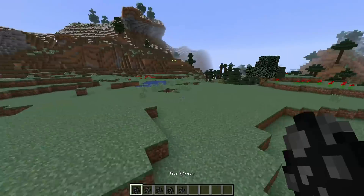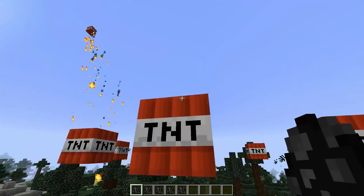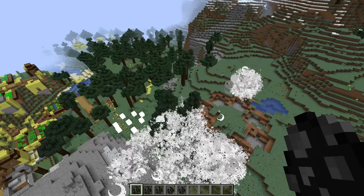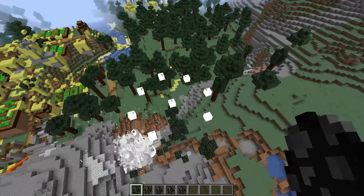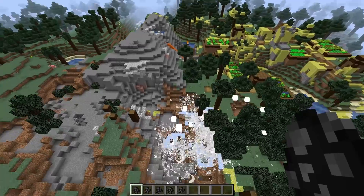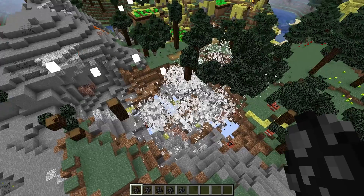Let's check out the second one, which is even more destructive. It spawns an armor stand wearing a TNT on its head and it bounces around in random directions. Every time it hits the ground, it spawns a bunch of TNT that causes a lot of destruction. I'm starting to lag a bit here because there are so many entities, explosions, and particles in my world.